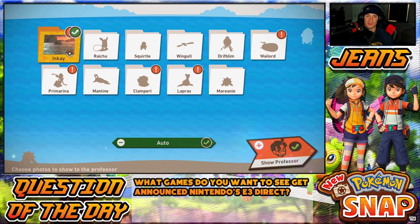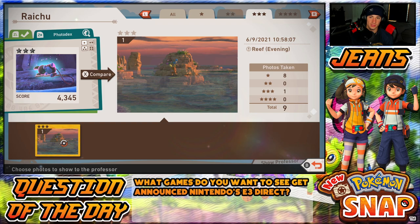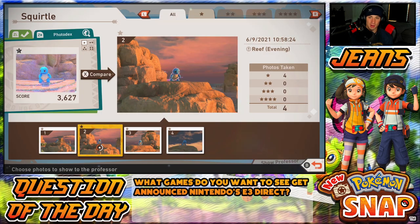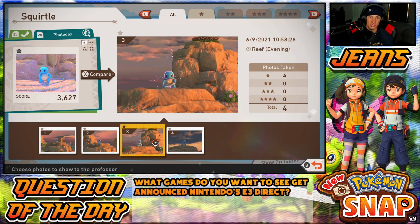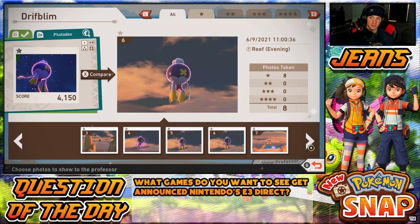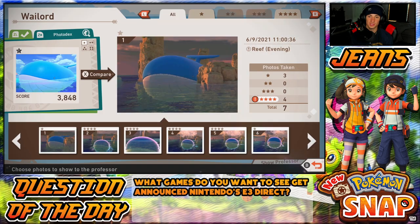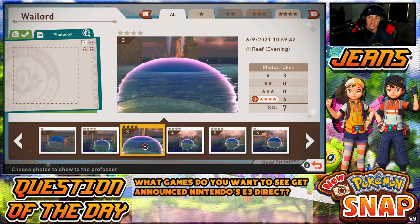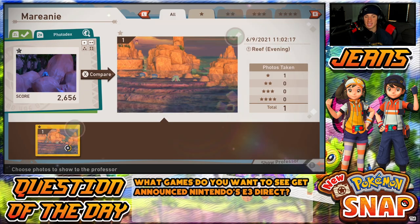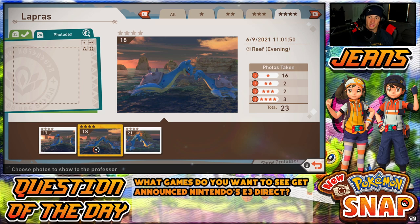Inkay — just hand that one in, we only have one photo of Inkay. Got some banging photos of Raichu — I have a three-star photo. Scorbunny blowing bubbles, Wingull, Driftblim — I know we got a cool Driftblim later. Wailord — these ones are four-star. This one looks perfect. Lapras — we got some awesome photos, one through four stars. I'll hand in the four-star one — that one's so dope. Handing in this one because I really like it: we have Driftblims in the back, multiple Laprases, Mama and Baby Lapras.